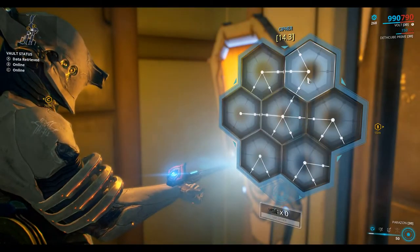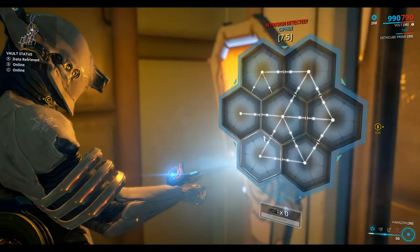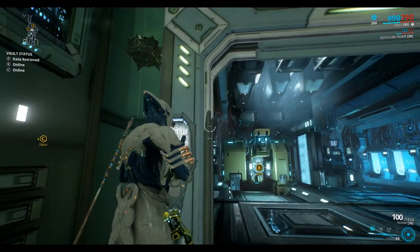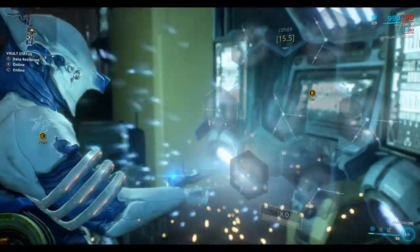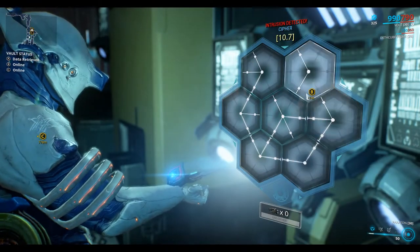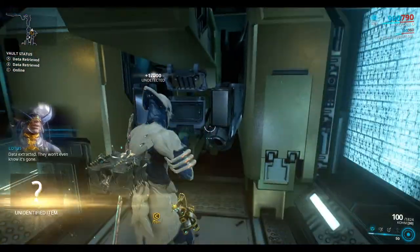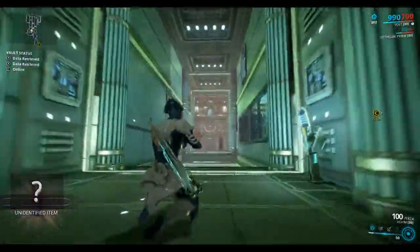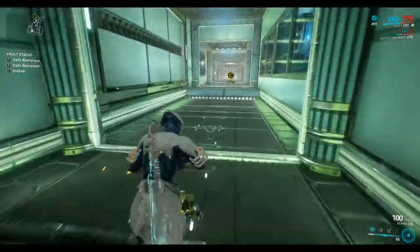Unlock the room. Now you can craft the ciphers and use the ciphers to unlock these doors. You don't need to but it does make it a bit easier. Normally solving these ones I work around the outside first, and then do the inside one. Seems to work most of the time. Go back the way we came.